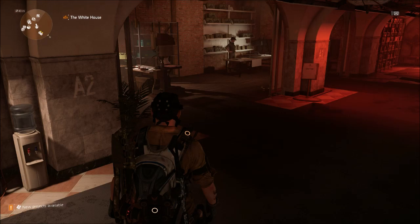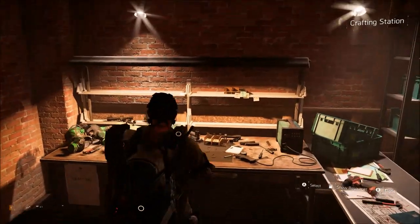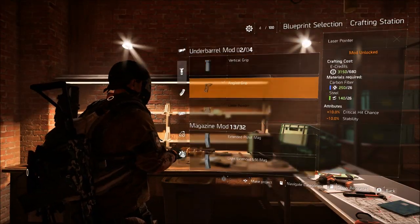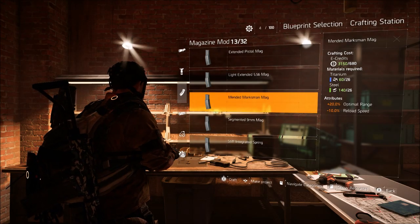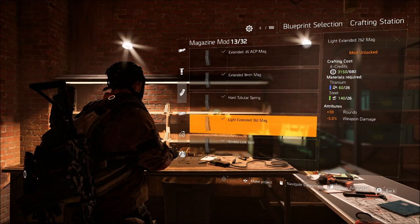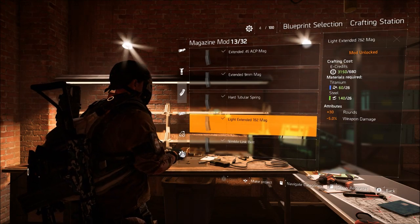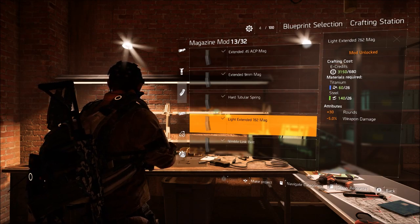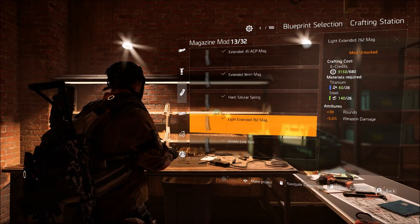Hey guys, Jacob here. This is going to be a quick video on how to get the extended mag for the AK and the FAL — this is the 7.62 extended mag. This does not appear on any of the side missions, so I know why a lot of people have missed this. A lot of people have been asking me how to get it since my friends saw me using it and shooting 60 rounds out of the AK — having the box magazine is pretty cool.